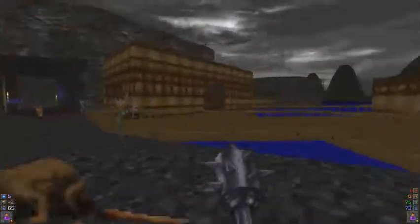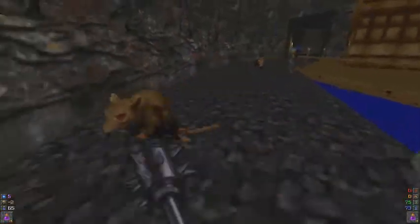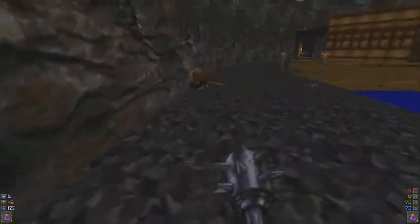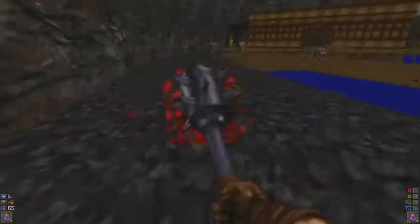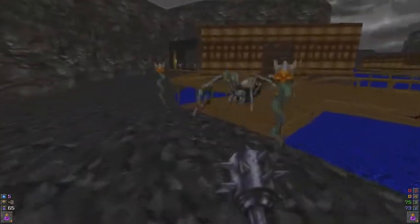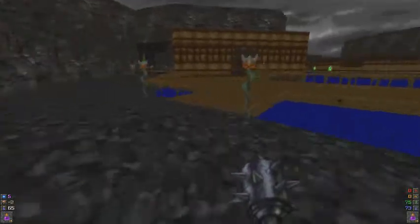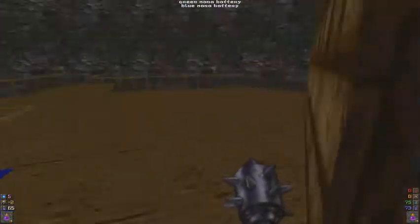There are three secrets in this entire map, and none of them require an artifact to get to. You do not need to use an artifact to get to any of the secrets in this map. We now have the ruby and emerald keys, so we can visit more houses and places in this village right off the bat.